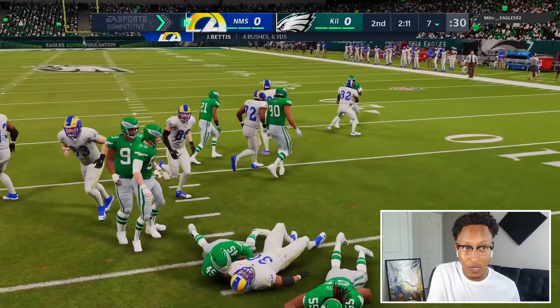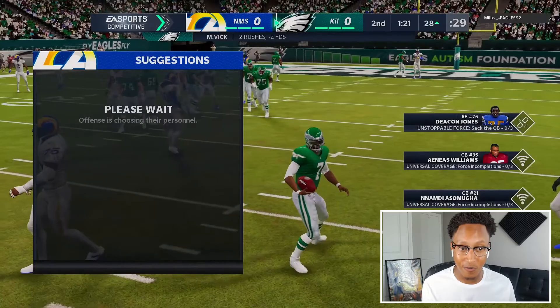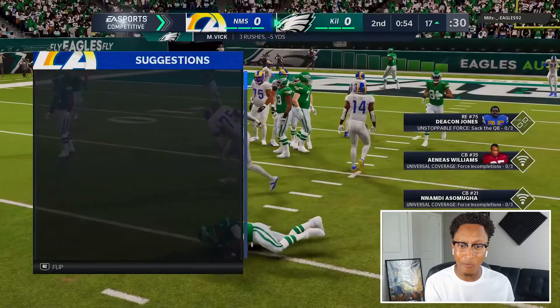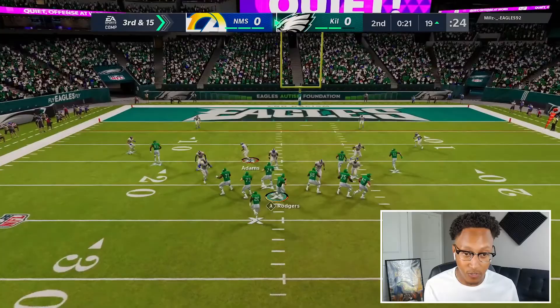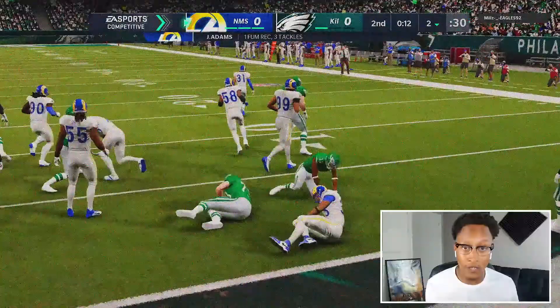I'm still gonna run the ball. I want Deacon to get a sack. The club move didn't work. Deacon Jones making a big play there — thank God I clicked off. We switch back — gonna contain the QB. He threw right at me too. Big hit! Give me a fumble. He keeps doing that read option. That's my third tackle with this guy. We're gonna user Jamal this time — he is fearless, does not care about throwing at me.